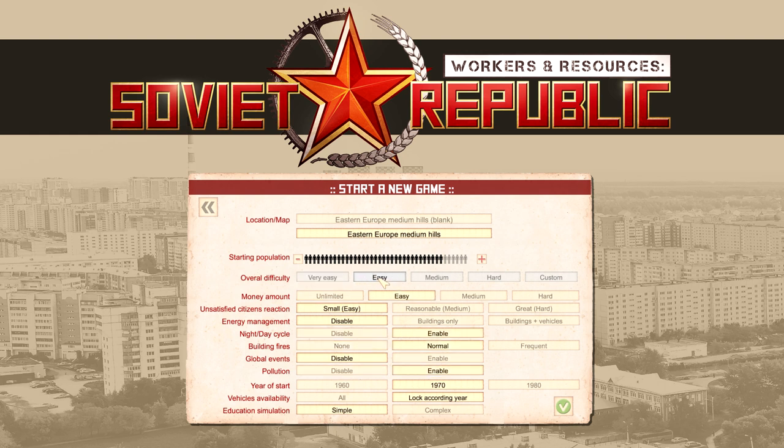Down here you have the overall difficulty. These difficulty levels modify all of your options. If you go very easy, everything is on the easiest setting, and then it progressively gets harder; you can also modify it to custom. Money amount: unlimited on easy, I believe you start with 10 million rubles; medium I think is about 3 million. Unsatisfied citizens reaction: on small, citizens don't get what they want and they will react with grumpiness; on reasonable they'll be cross; on hard they will react very negatively.